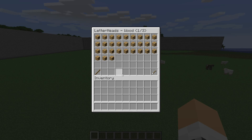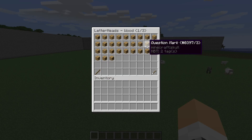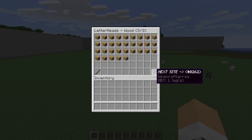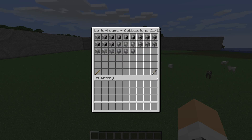As we can see, we've got the wood type heads — symbols like plus, minus, equals, hashtag, question mark, numbers, and then on the next page you've got letters, more letters, and some unique signs. Carry on further and we've got the stone version, quartz version, and cobblestone.